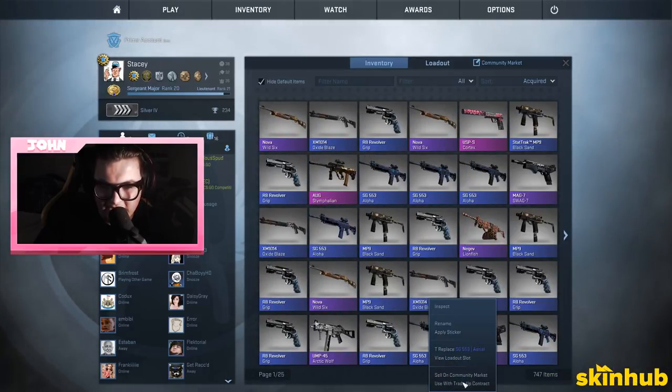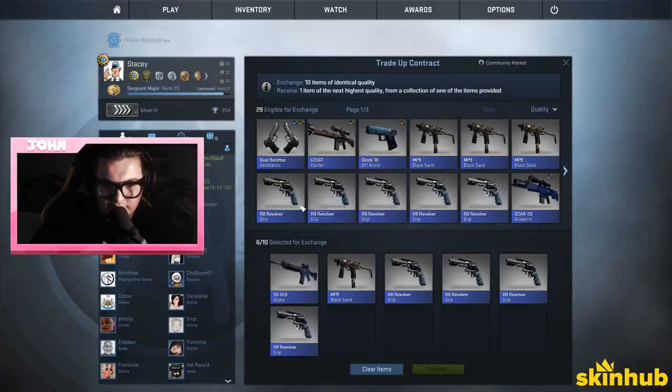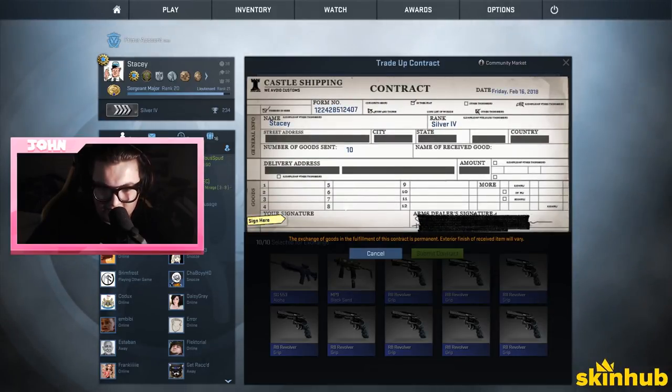We do a purple trade-up — but we're losing most of our skins. I don't want to lose the glock or the Swag Seven. So many revolvers. Open your glove case.